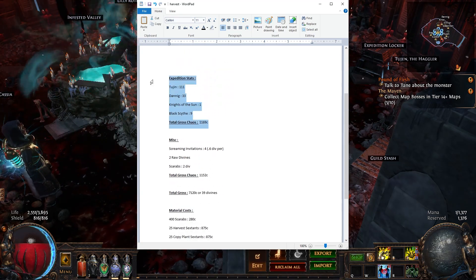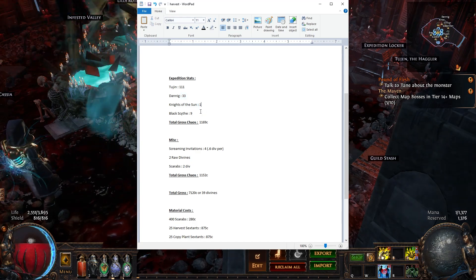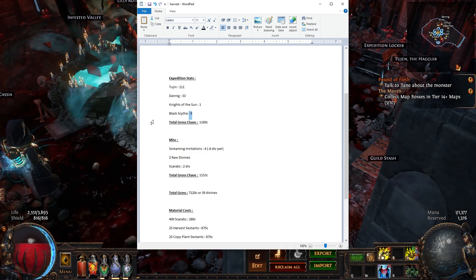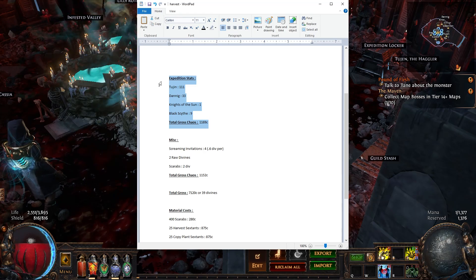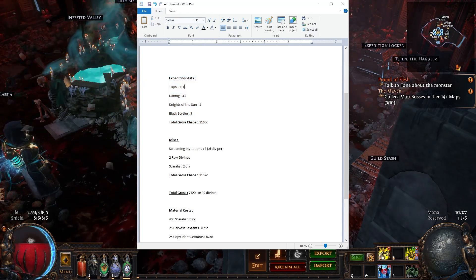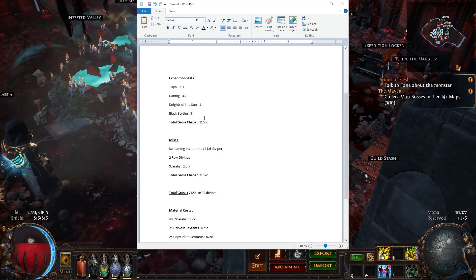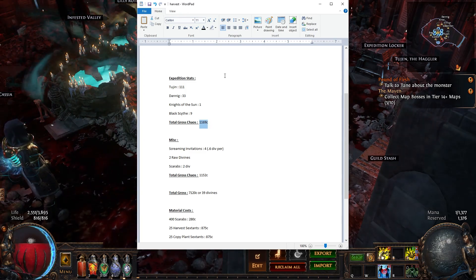I ran Expedition on the side. We got 111 Tujan coins, 33 burial medallions, one Night of the Sun, and nine Black Scythe. This was only because I only ran Tujan and Danic to save time. Technically you could run every Rog and Gwennon, but it's not really worth your time. Now, this is kind of a lie — normally with Expedition you never sell your currency, you just use it. The 111 Tujan coins will get well over their price in bubblegum material. We can easily double or triple this number just by actually running Expedition properly.